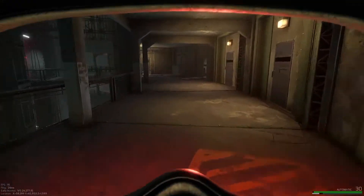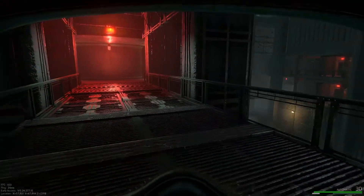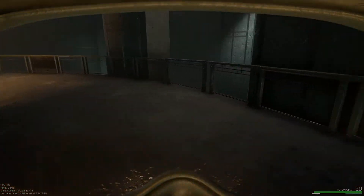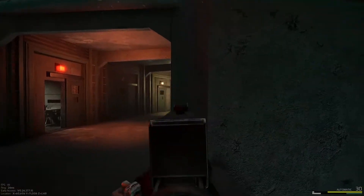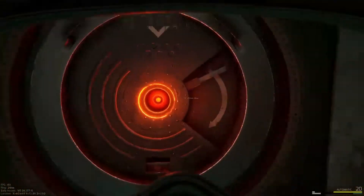The quickest way out of this map once you've looted whatever you want — go back to the middle, run this way, and you don't even have to go downstairs, you can just drop down on this. Then you can run straight to the pod and get out.